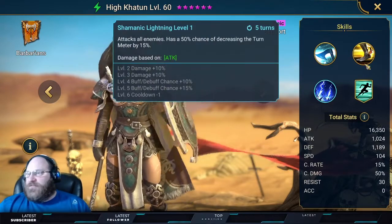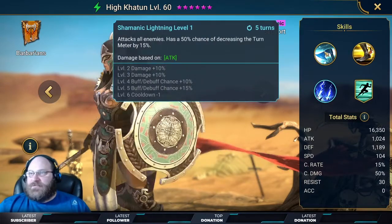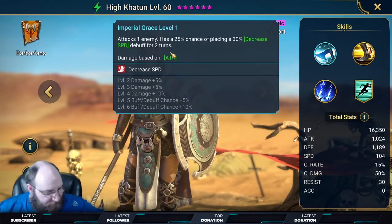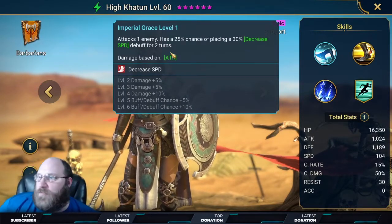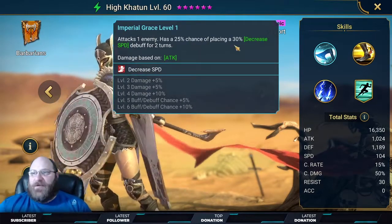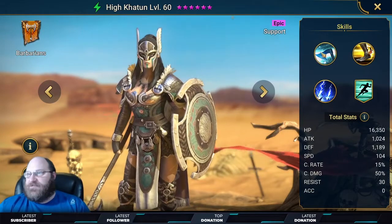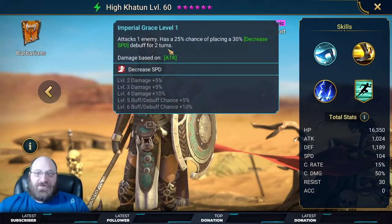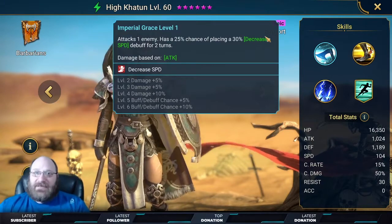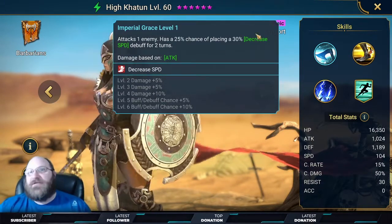The rest of her kit is actually really useful. Starting with her A1: she attacks one enemy and has a 25% chance of placing a 30% decreased speed debuff for two turns. So if you build her with some accuracy, she's going to help you slow down the enemy team.